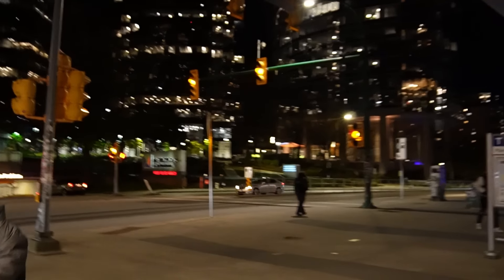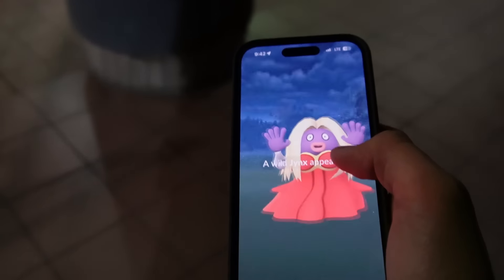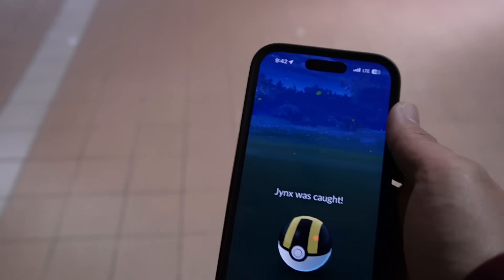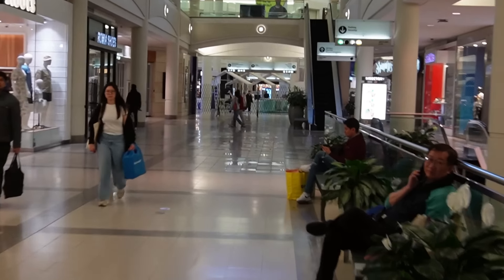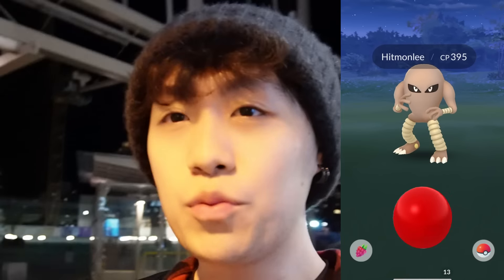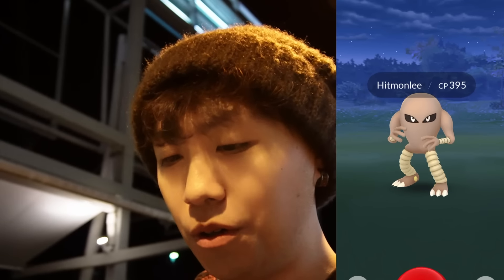My journey eventually ended up in Metrotown, where I found one of the weirdest Pokemon of Generation 1. You can't tell me that this is not an actual human - but I still caught her. Then the radar showed a Hitmonlee nearby, so I went to go get it. There it is - it's locked. We got him. I had to literally run from that place over here. Bruce Lee inspired this Pokemon, that's so cool.